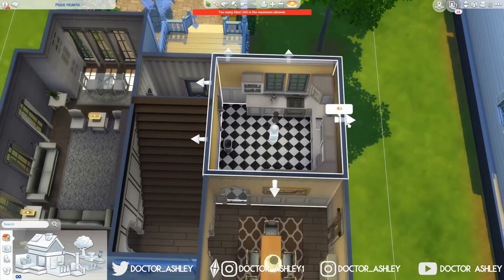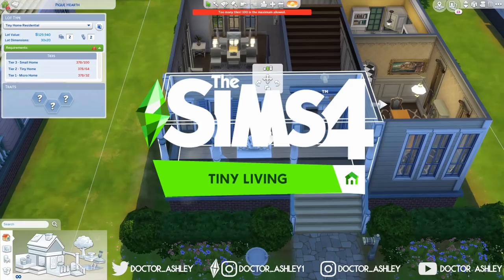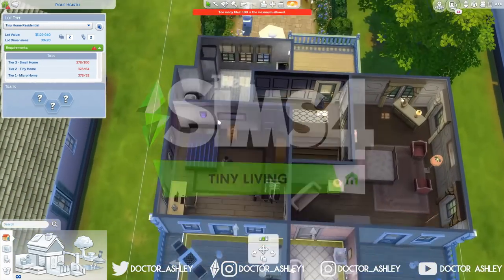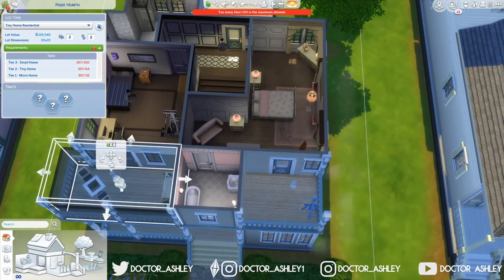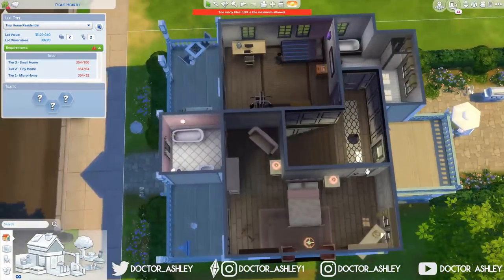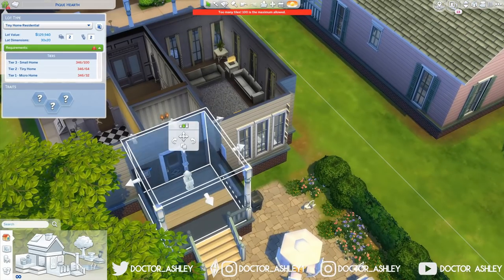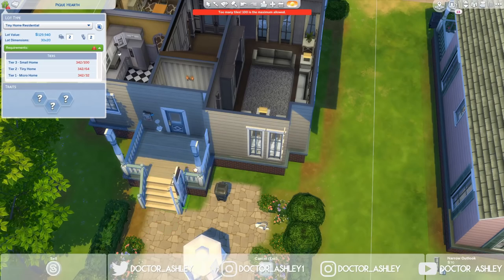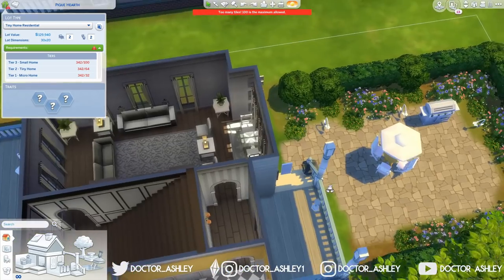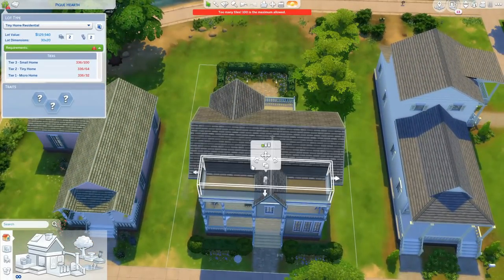Today is another speed build using the new Sims 4 Tiny Living Stuff Pack. I think the pack is public right now. By the time this video goes up, I'm pretty sure that you guys can get your hands on the pack as well and start playing with it. I know in the beginning of this video it says it's brought to you by Game Changers, but since you guys have the pack now, it's not brought to you by EA Game Changers anymore — it's brought to you by me. This is my video.